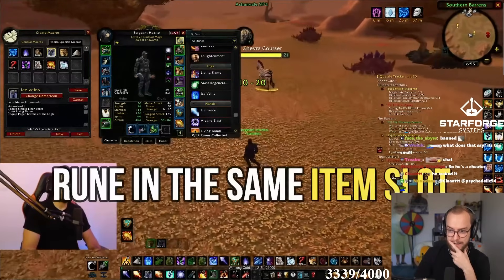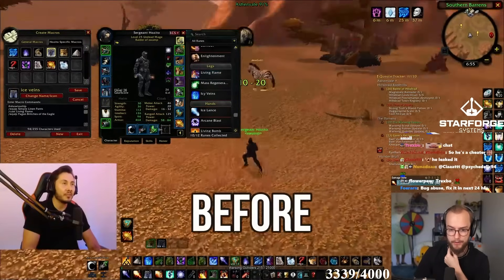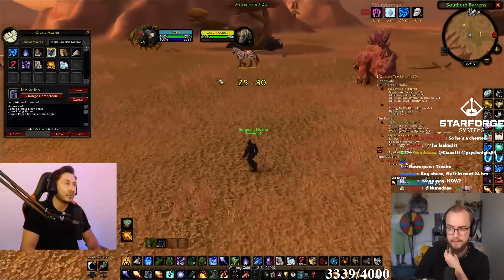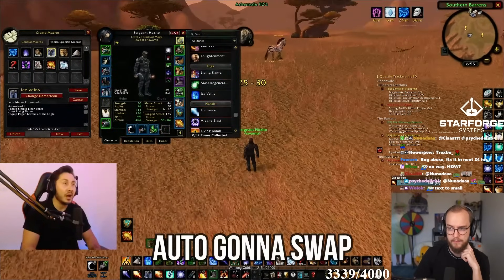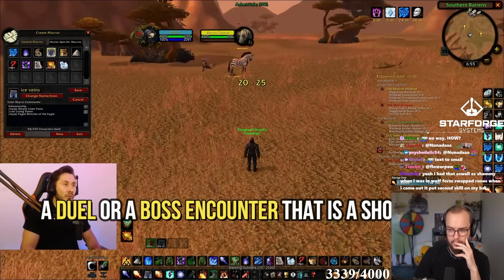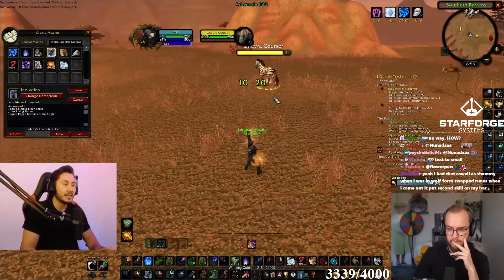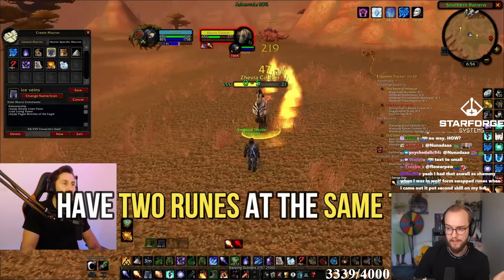Today I'm going to show you how to get double rune in the same item slot. For example, I'm a mage, so I want to have Icy Veins and Living Flame before any combat encounter. I'm going to start with Living Flame, and then swap to Icy Veins with one simple macro. Whenever I press the macro, I equip the item that has Living Flame, and then swap to the item that has Icy Veins — so I can have both runes for a short fight. I have two runes at the same time.